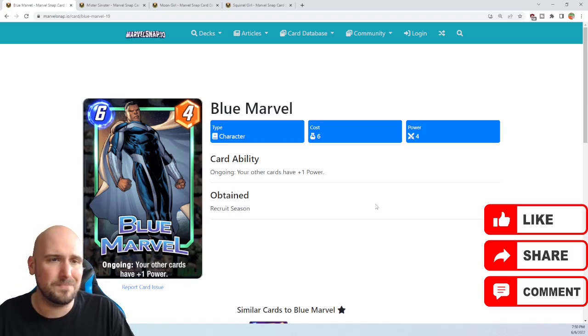As far as where to drop him, it doesn't really matter. He's obviously not a heavy hitter in and of himself, and he affects all cards — it's not specific to the location. So wherever you think you need the four power at the time of turn six, feel free to drop him at that location. He affects all of your cards across everything.